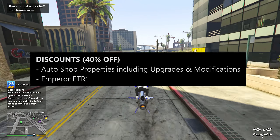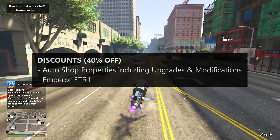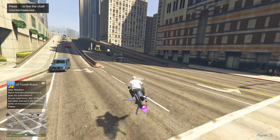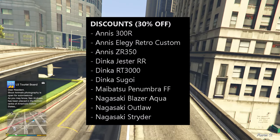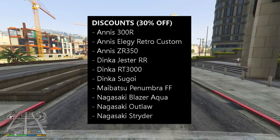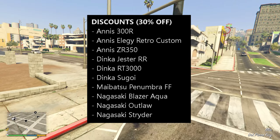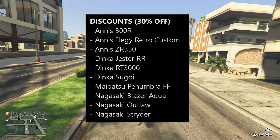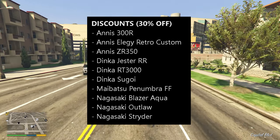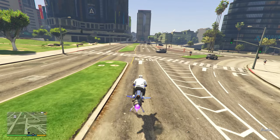You can also get the 40% discount on the Emperor ETR1, which is also a great vehicle. Moving over to 30% off, we have a range of different vehicles. The best vehicles in my opinion here are probably the Jester RR, the Annis ZR 350, and the Elegy Retro Custom. As usual, vehicles are really just personal preference.